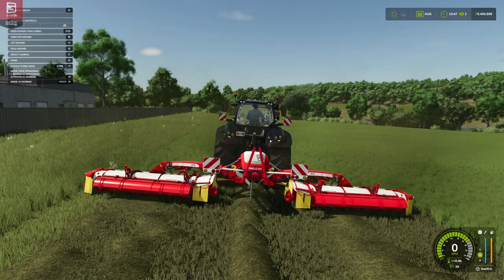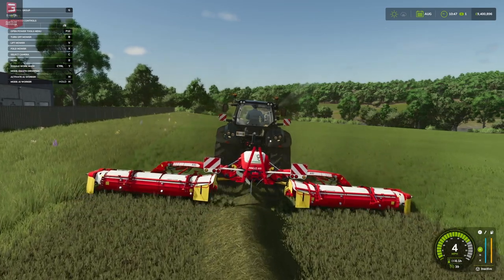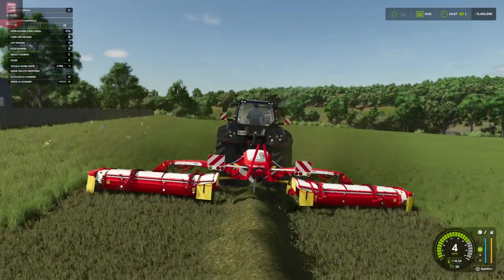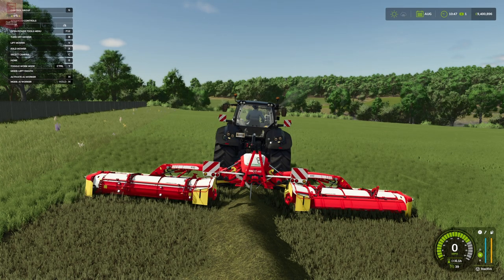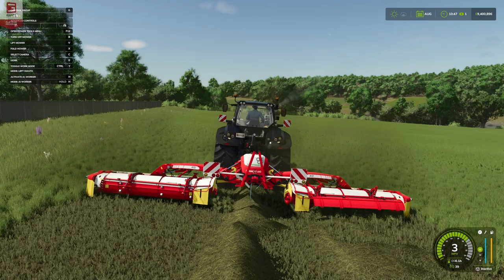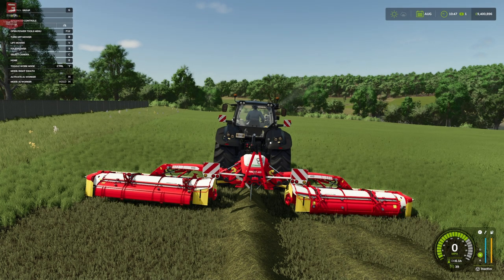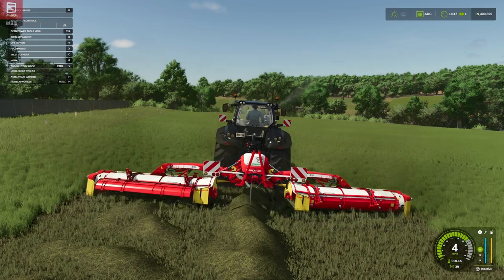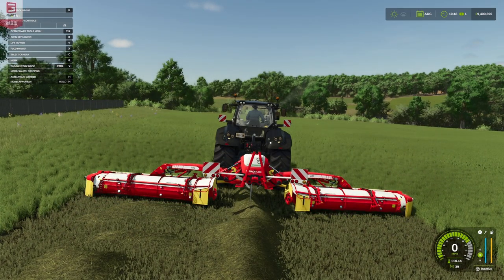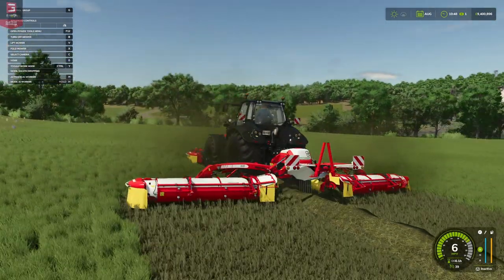What we can do with these mowers — which is why they're so popular — is change our work mode, and we can do it whilst we're going as well. So we can go from widespread to swath dropping just by changing the work mode in your controls. For me that is Control and Y. So now we've got a nice swath ready to be picked up. We can also go for left side swath dropping, so we can pull everything over and it drops on our right hand side. Then we can go right hand swath, and it will pull everything over from the other side into the middle and start to lay that down. Then we can click it again and go back to widespread and then to swath drop. So let's see if we can get a little headland going on our meadow.